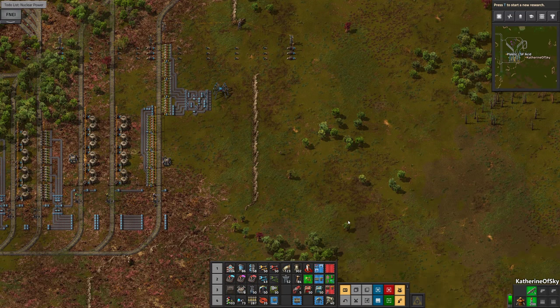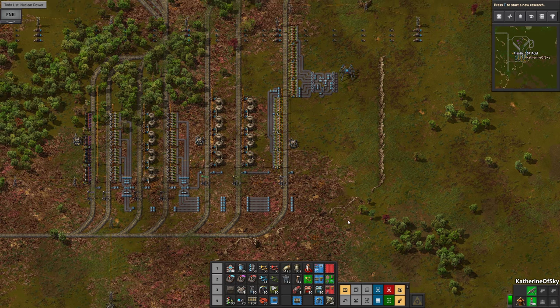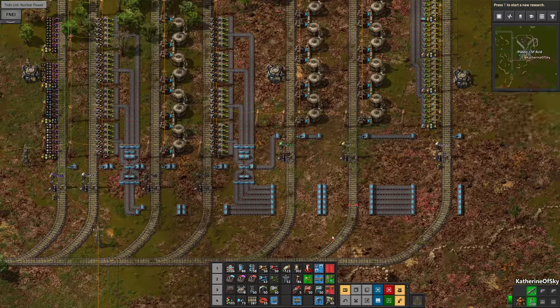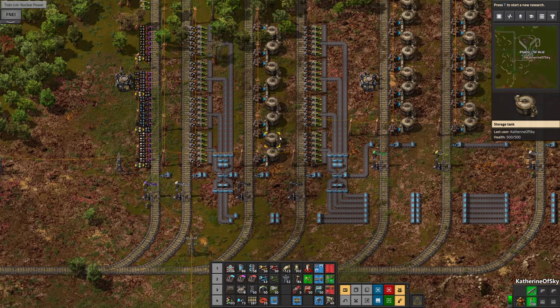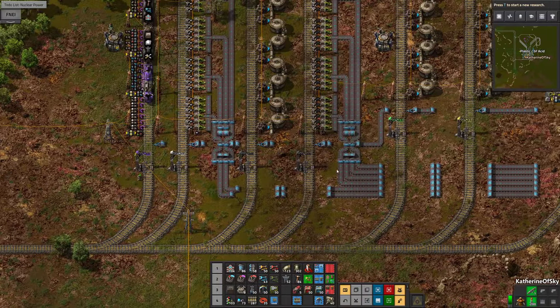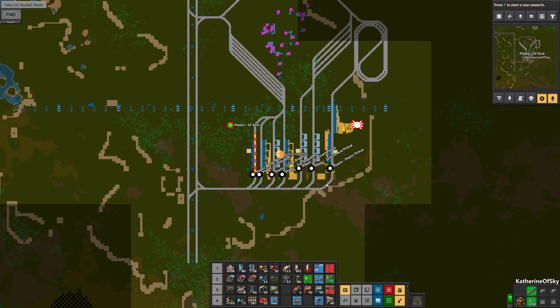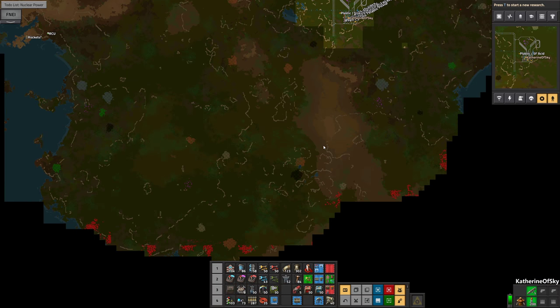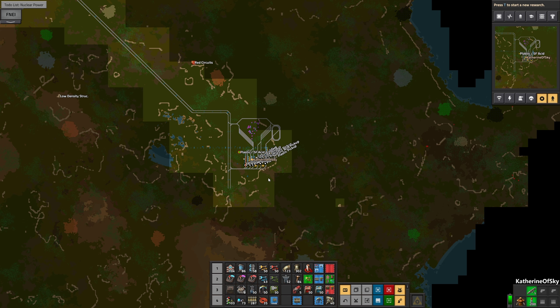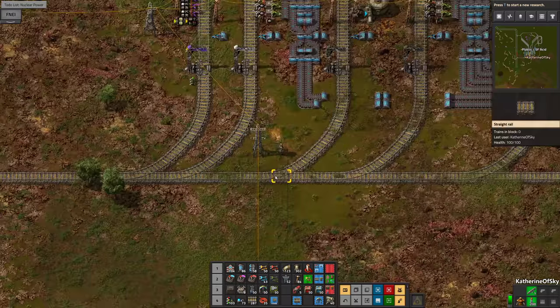I think this is a good kind of preliminary episode. We have pretty much everything we need except for the stuff that's going to come in, which is the crude oil and the iron, and then we also need to have the coal come in. This is great. Train station — almost done, not done yet.